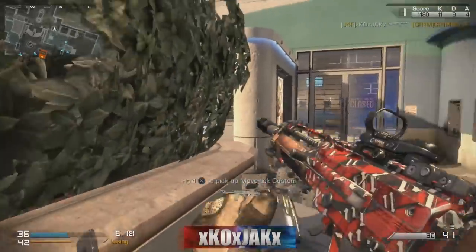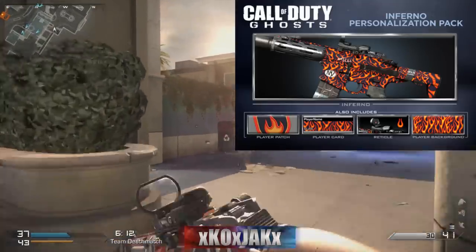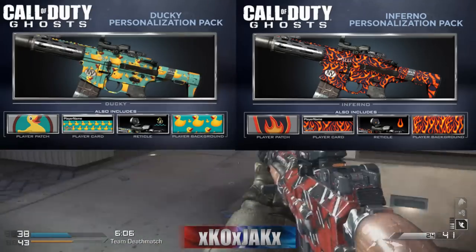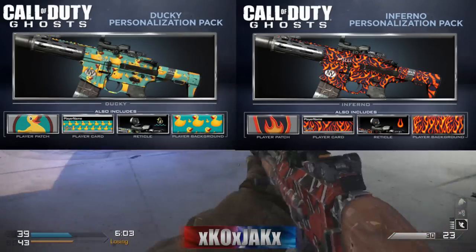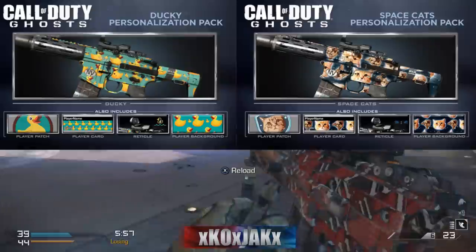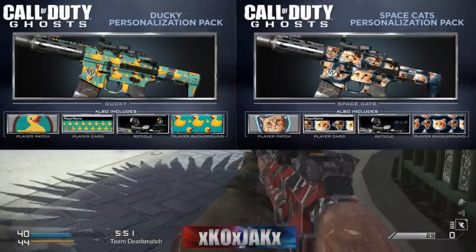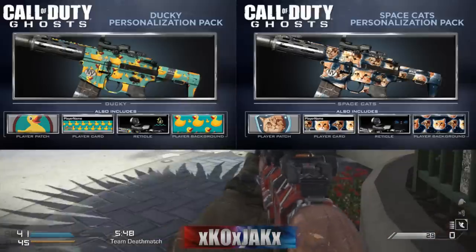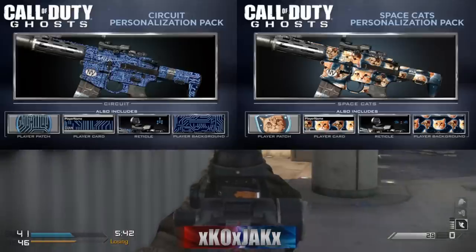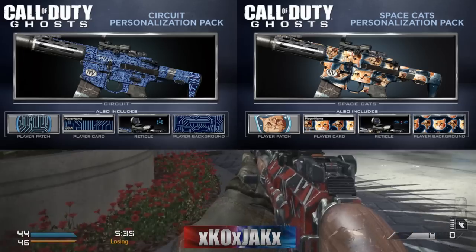Then you've got all of your camos. Right now they're just releasing four of them: Inferno, a nice little fiery camo where you get your reticle, background, and stuff like that; the rubber ducky camo, which I think is pretty cool; the kitty cat camo, which looks pretty funny — that's new and interesting, usually we're used to seeing just designs and different colors, but now we're getting pictures and print on there; and the circuit one, which I love the blue on. I might like the circuit one more overall, up next to Inferno.